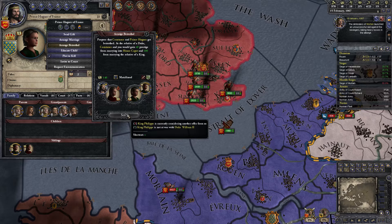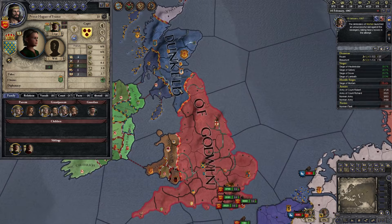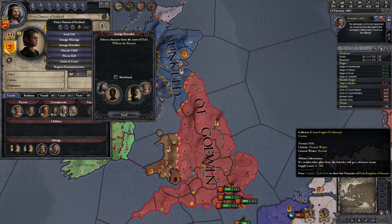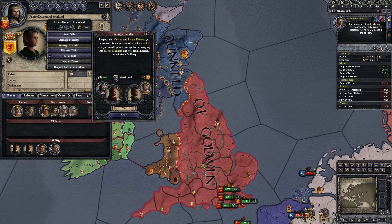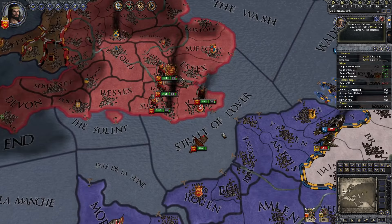Currently considering another offer. Arrange betrothal to Constance — go. And let's go up to Dunkeld. What's he got going on? The heir has nobody. So we'll arrange betrothal of Cecilia, yeah? Ten-year-old. Wouldn't go matrilineal? No. May you live in harmony? Yes, we may. And we're going to keep these ships.